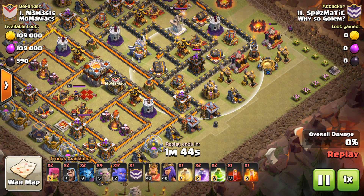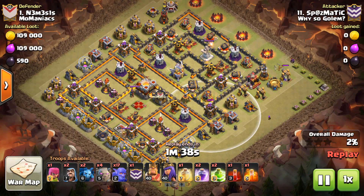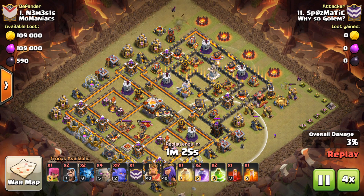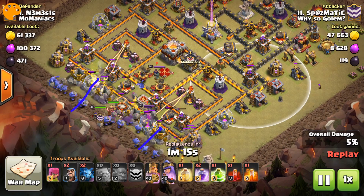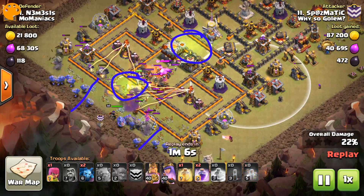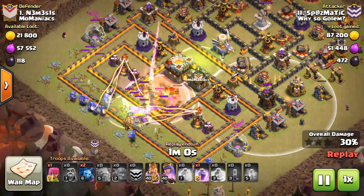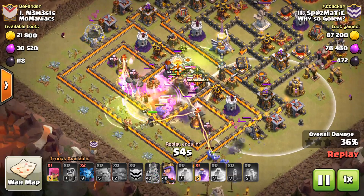Did he miss any opportunities? Looks like it — well, that one minion can get all of that if it goes the right way. Sure enough. Another minion on the other corner. Let's get through this because it's slow. There it goes. Alright, so Golem's in here. Jump Spell down here, Jump Spell in here. There's a Poison and a Skelly for this one. Poison and a Skelly both go down with the Rage, covering the Queen. All these Bowlers just walking right on in. Such a good job with the funnel.